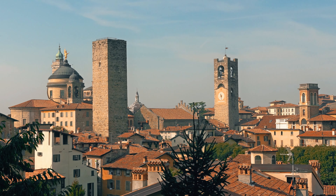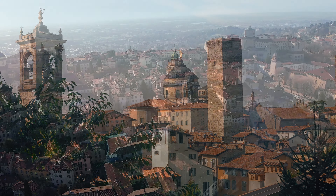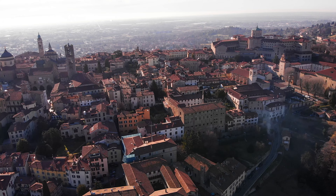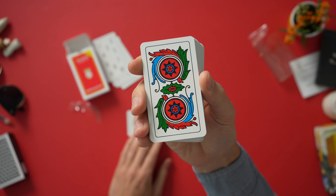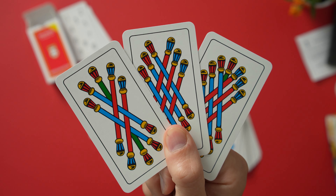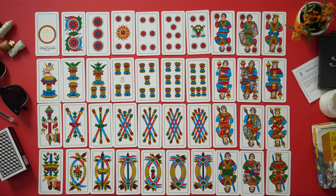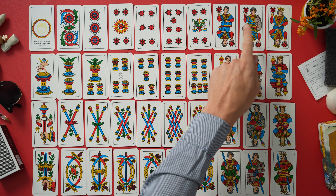Bergamo is a city that I've only really passed through when visiting Mantua and Lake Como. I'd really like to visit it one day though — the whole region is beautiful up there, and I'm sure the deck is in high use there as well. While this is not a deck I would choose to play with, I again think they do a good job making the cards unique and readable. The lack of numbering makes this deck intimidating to beginners though. I fully appreciate these decks honoring the original style of the Saracen decks, I just find them a bit too cluttered to be fun to play with.